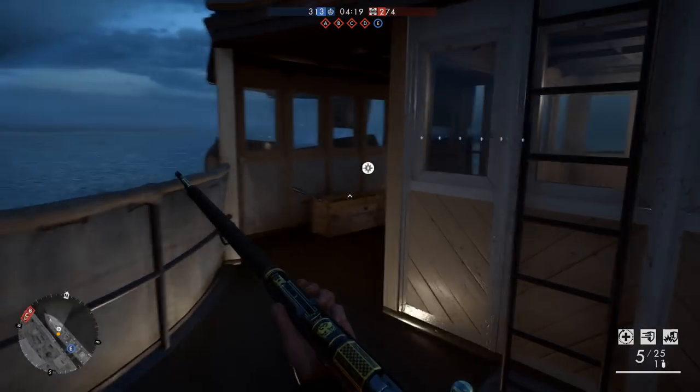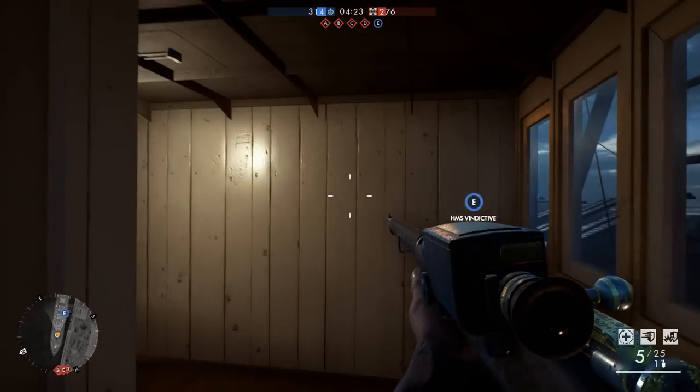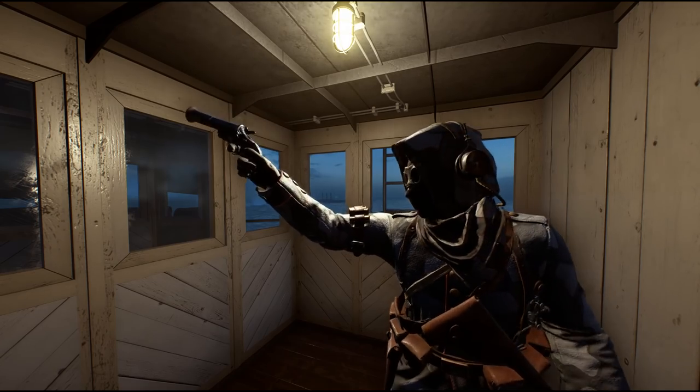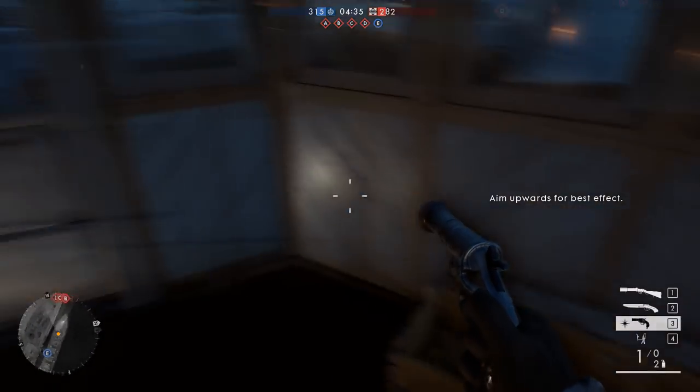The infiltrator kit is located at the front of the boat. If you enter the cabin you will hear some noises, which maybe shows that this is a part of the easter egg.